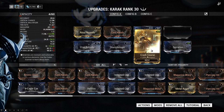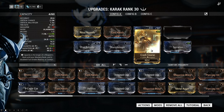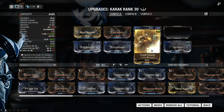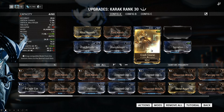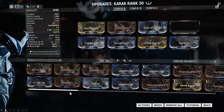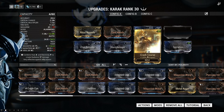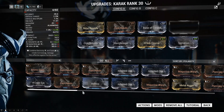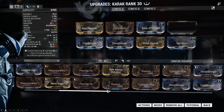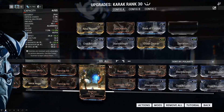Crash Course is an important part of this build — it does make you more effective when killing Corpus. But if you don't have it, which is completely understandable, because I've only ever seen this mod drop from Baro — the guy that comes every two weeks. I've only ever gotten it from him; I just purchased it from him. So if you don't have it, that is completely fine — you can just switch it out with Rupture.